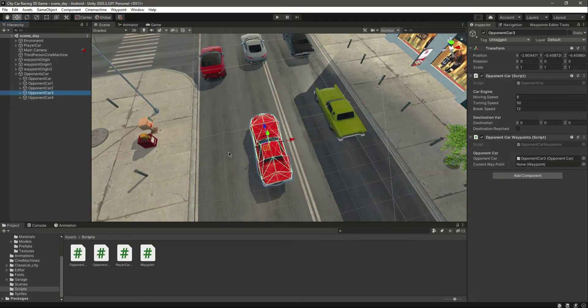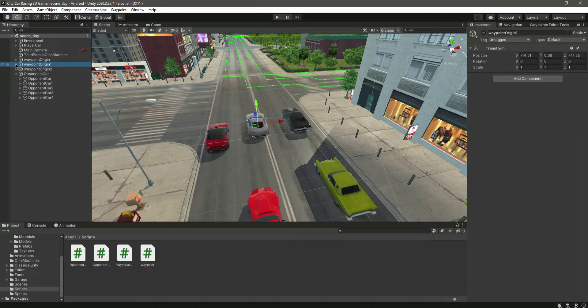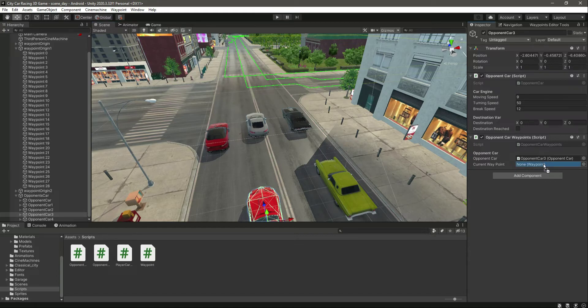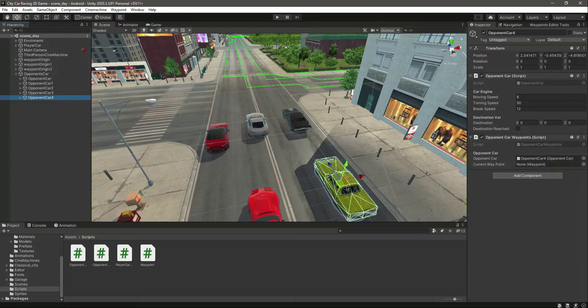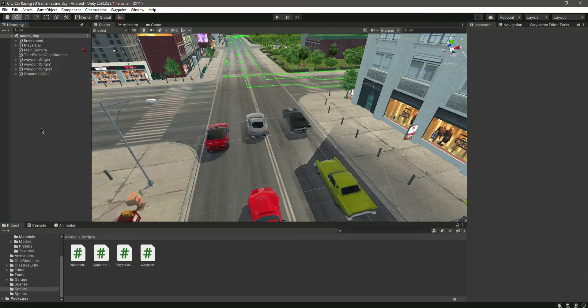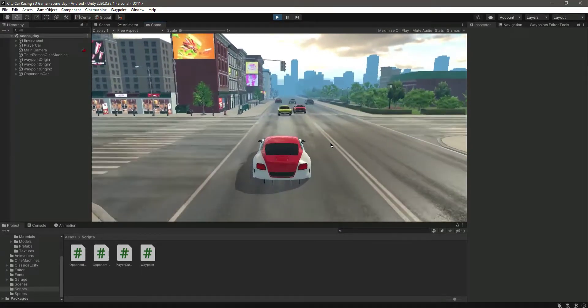We want to move this car along the middle waypoint — so let's open it up, select the car, and add that waypoint there. Then select this other car and we want to move this vehicle along this waypoint — that one is the last one, so add that there. Now let's play it and you will notice they are now racing with each other.